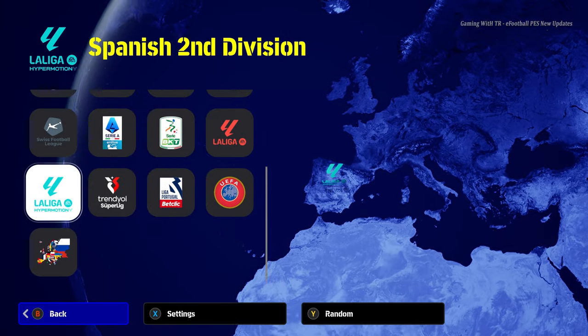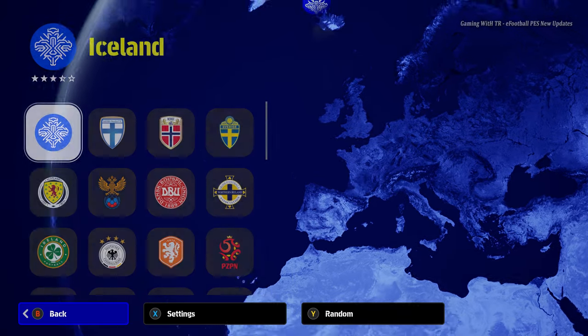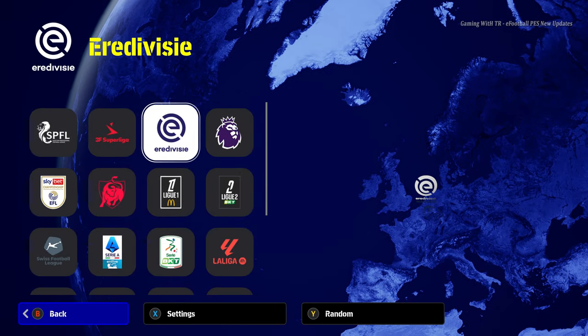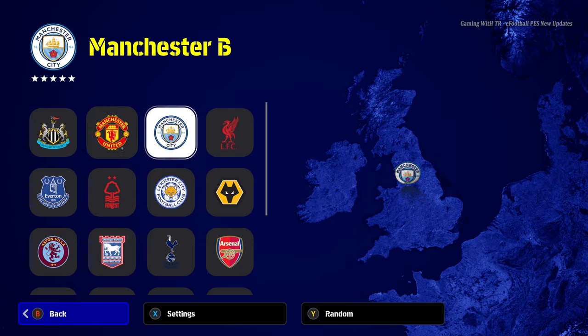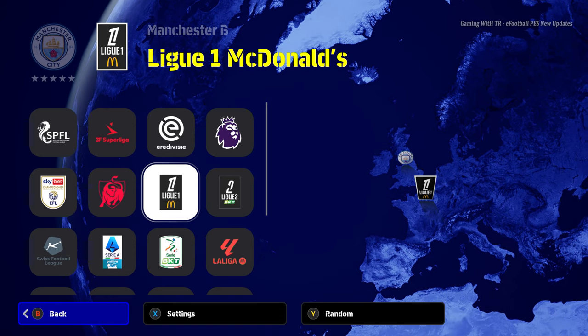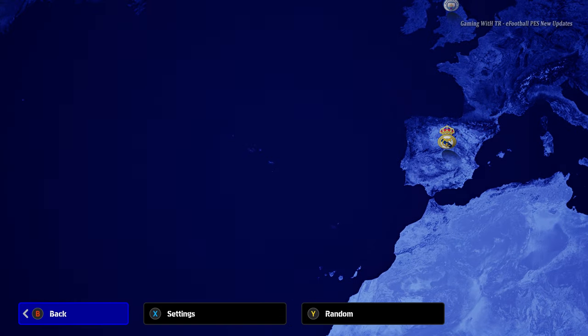Here is the Turkish league, here is the second division of the Spanish league, and here is the national league. Let's start a game — I will start with Manchester City, and we'll choose Real Madrid as the opponent. Here is Real Madrid.